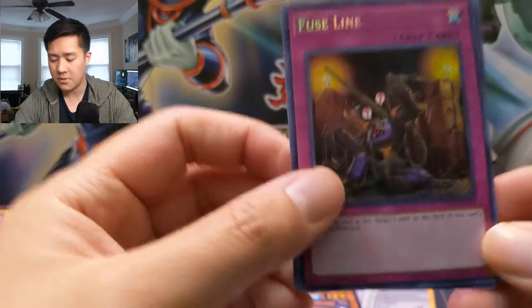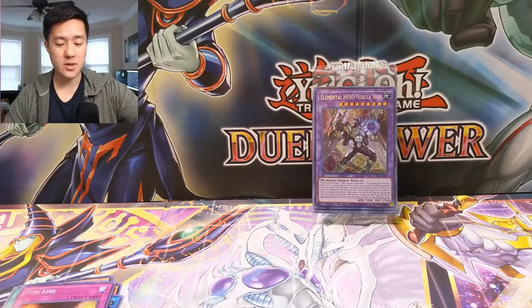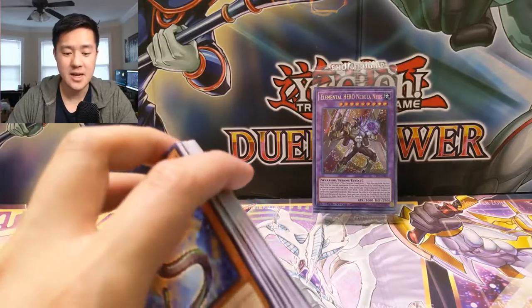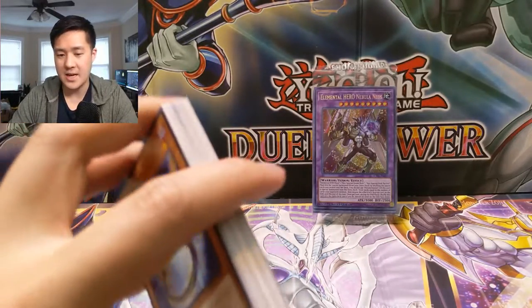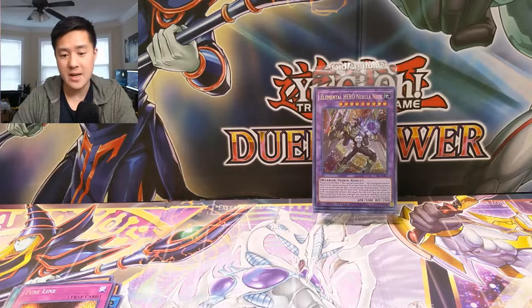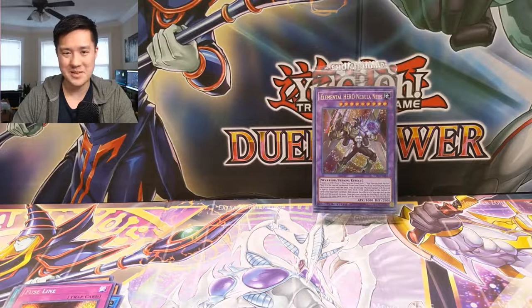For the secret rare we got Evenly Matched — boom — and Fuse Line. Nothing too crazy from this opening, but still really enjoying these 2018 megatins in prep for hitting those 2019 Gold Sarcophagus megatins. Really excited about that — we'll be opening a bunch of those so stay tuned. Definitely support the channel, hit that like button below, subscribe if you're not already. I'm Wanted Turtle and I'll catch you guys next time — peace!